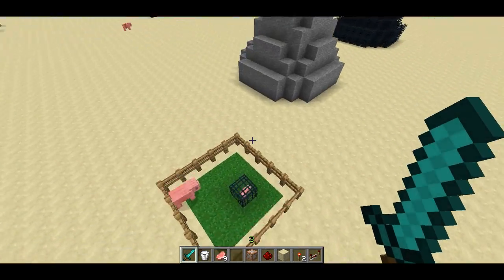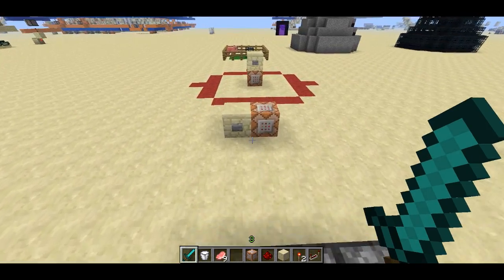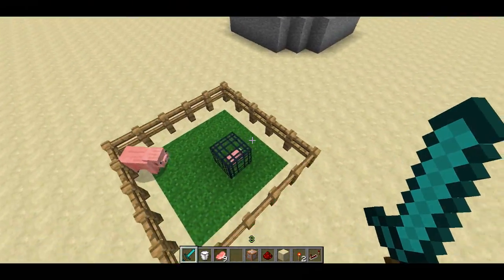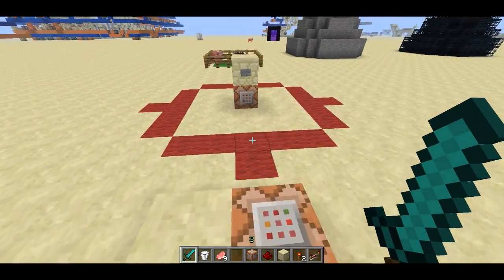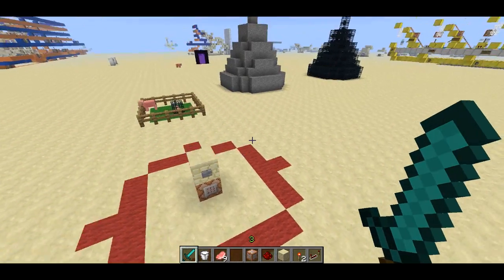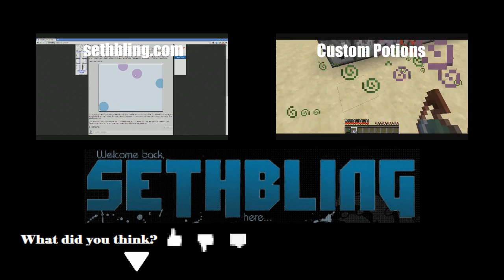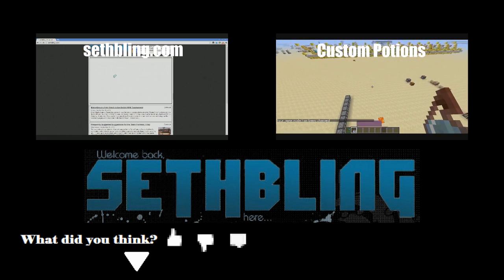Very, very cool features in the new snapshot. Thanks to Dinnerbone for letting me know about them and listening to my requests, because a lot of these are simple changes for a developer but they impact the game so much. I'm going to be updating my Anti-Fortress map to take advantage of some of these effects. I hope you enjoyed and learned something - thanks for watching. Bye.